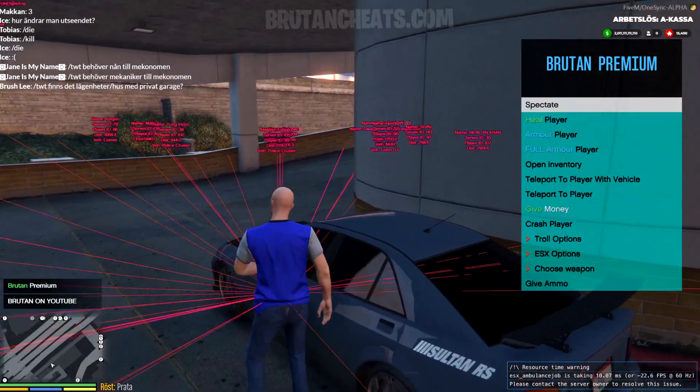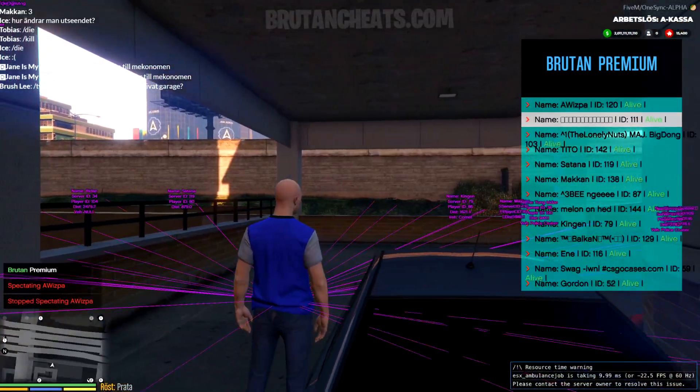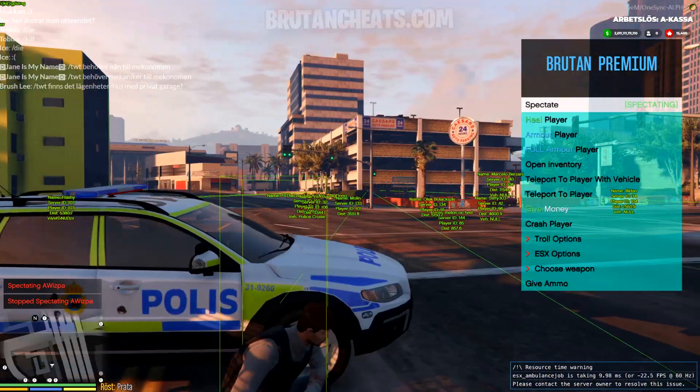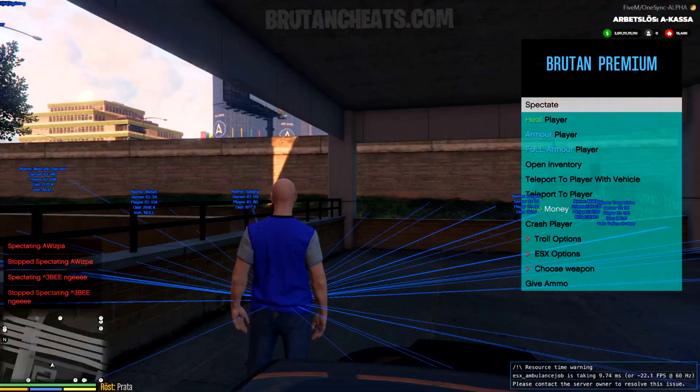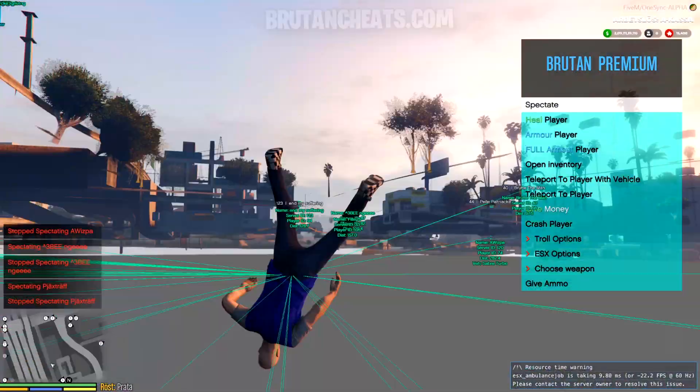Here are the online players. Let's spectate this guy. We can steal his inventory, troll him, cage him, explode him, give him money, give him weapons, spawn cars on him, spawn props on him, and pretty much do everything.